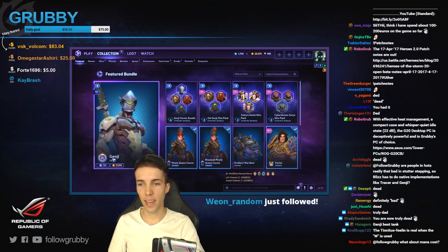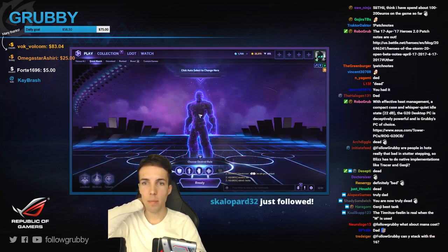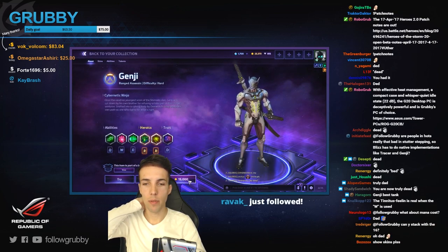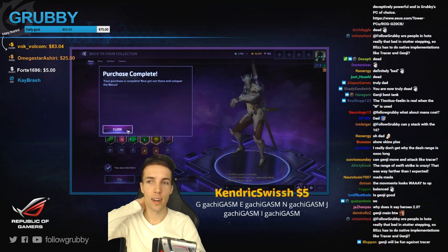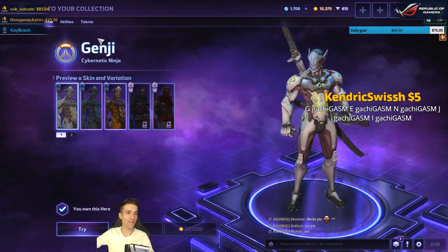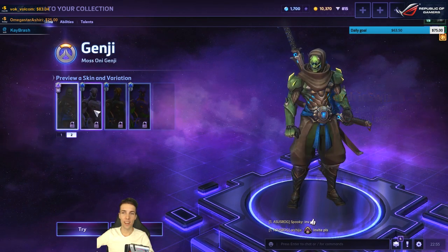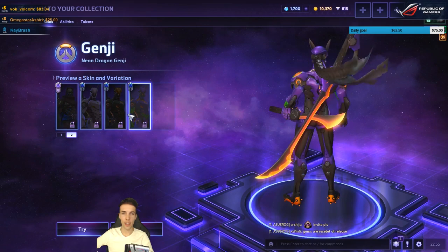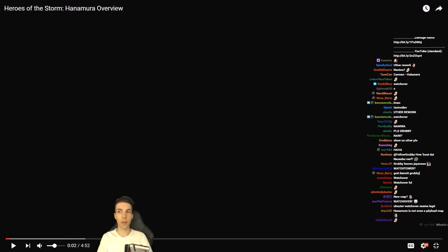I don't own Genji here yet and I can buy him with gold or with gems. I can't purchase gems right now so I'll buy with gold to keep my gems for other stuff. And there we go — and here are the skins. Very cool. I'll go ahead and get this skin. New map: Hanamura.